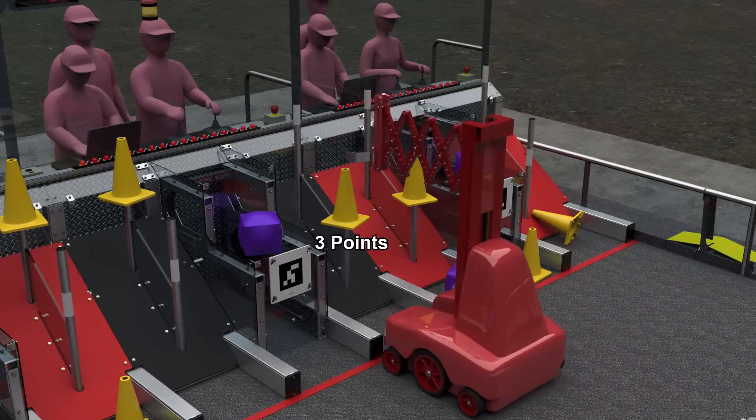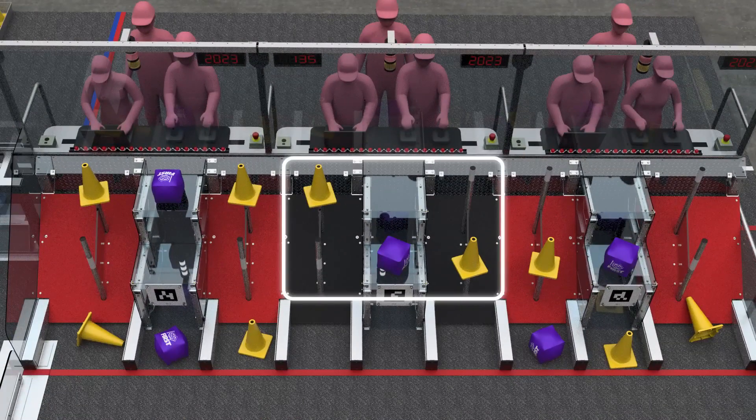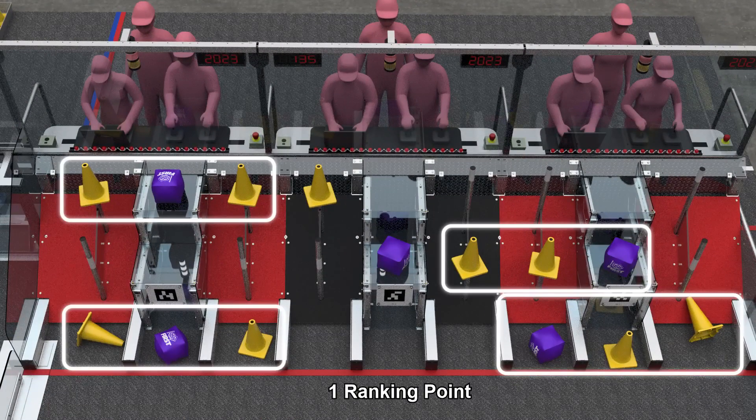If each alliance scores at least three game pieces in the cooperation grid, the sustainability bonus threshold is lowered for both alliances.